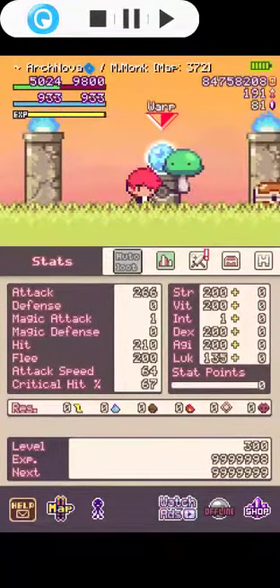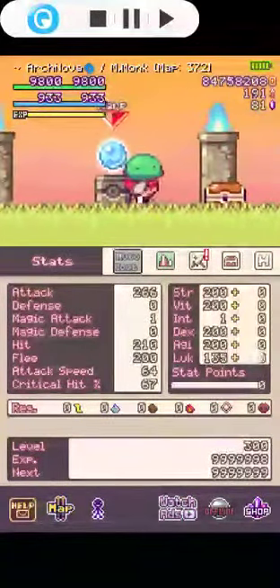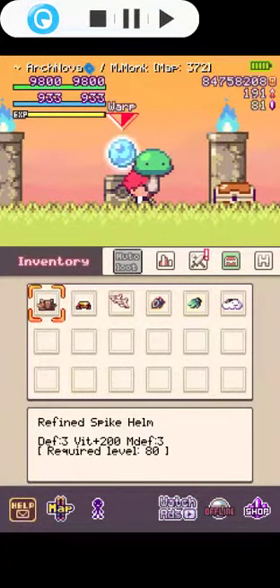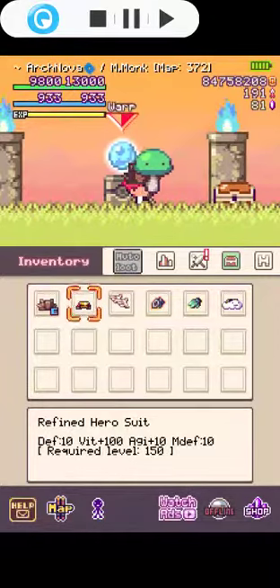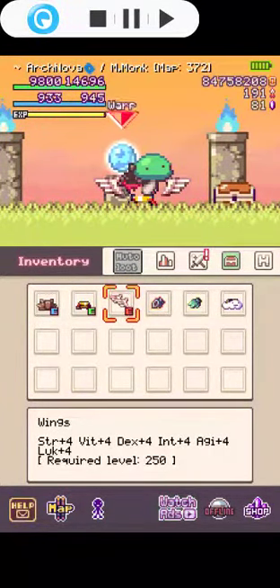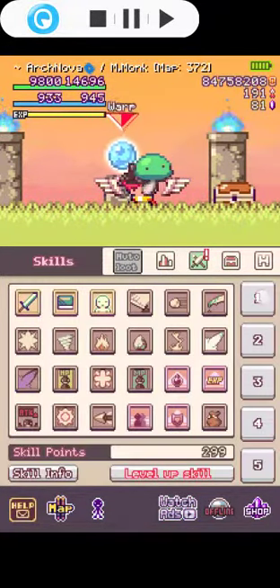Why didn't I put any points in INT? Because you do not need them. On the items, you will need refined helm, hero suit, and wings — those are the three equipments I suggest you use.